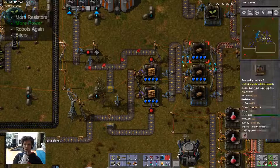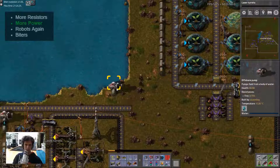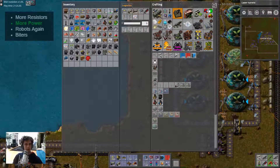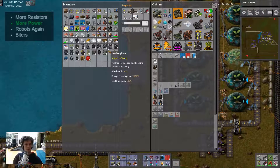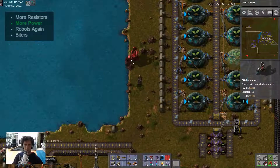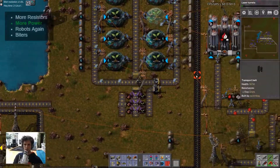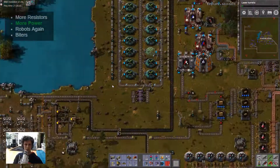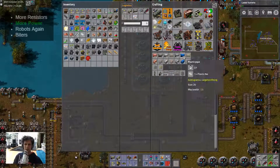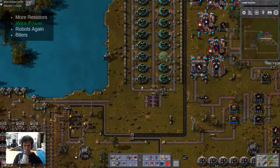Alright, these are turrets. First of all, let's get some water going in here, we may as well get this started. Pump, pump, pump. Oh, there it is, I saw it. Cool, now let's get a steel pipe to ground to bust that over.